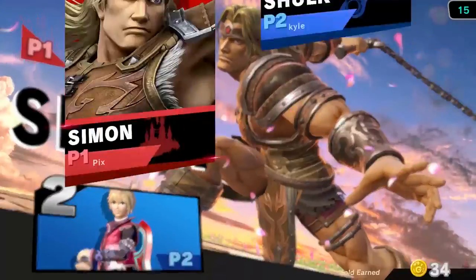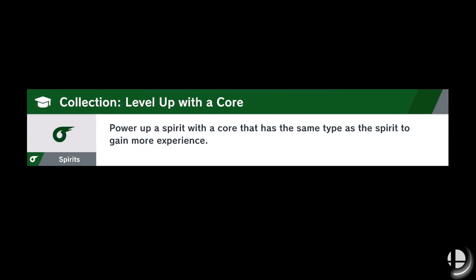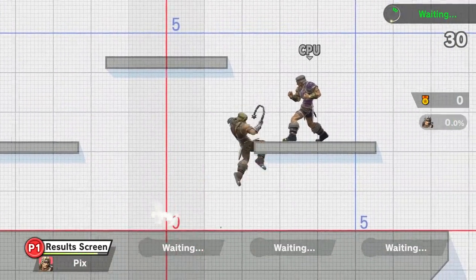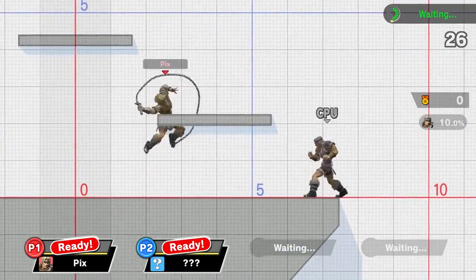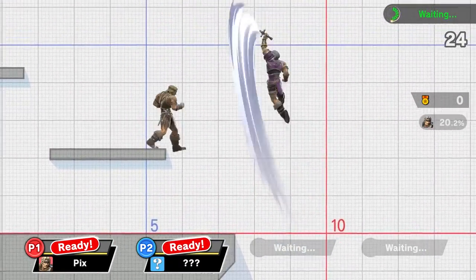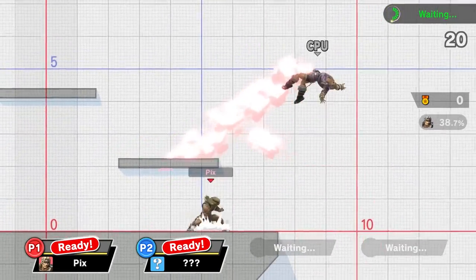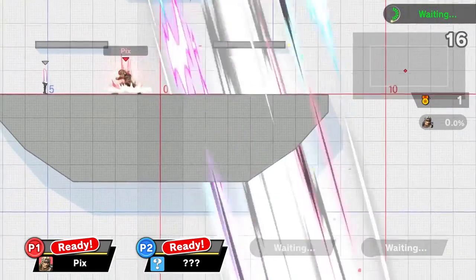I hate beating Shulk players because Shulk is such a cool character and I feel like it discourages people from wanting to play him. My opponent just wasn't using their Monado Arts too much — they were doing some unsafe stuff and weren't throwing out enough nairs. That seems like a rough matchup — Simon versus Shulk.